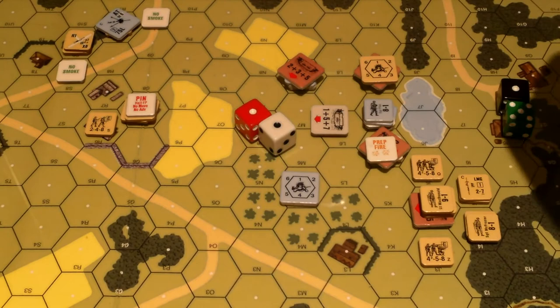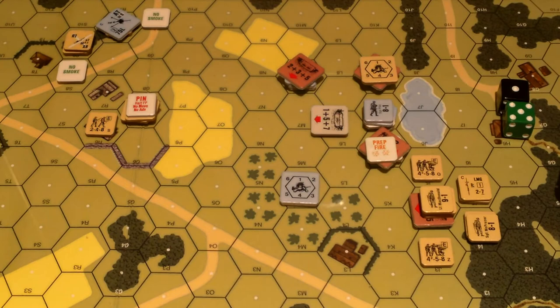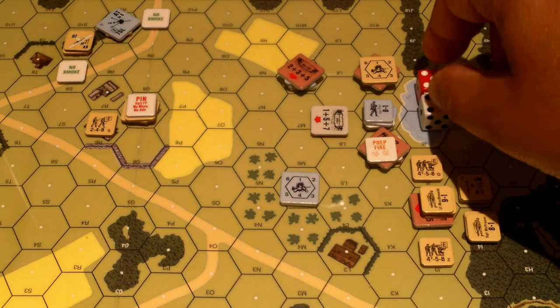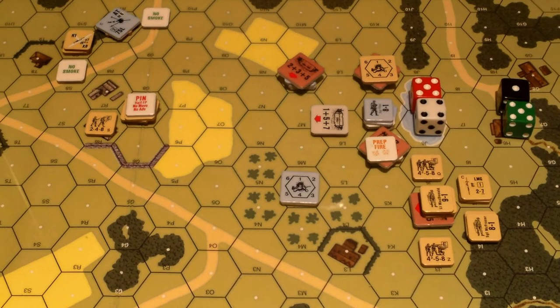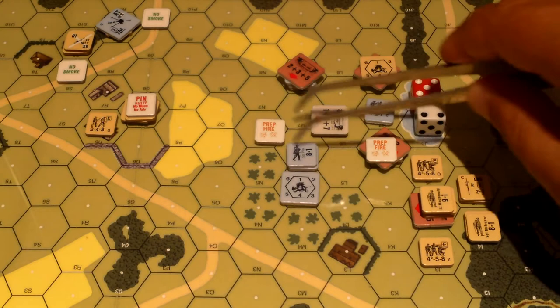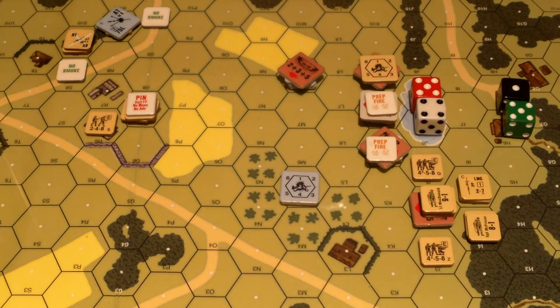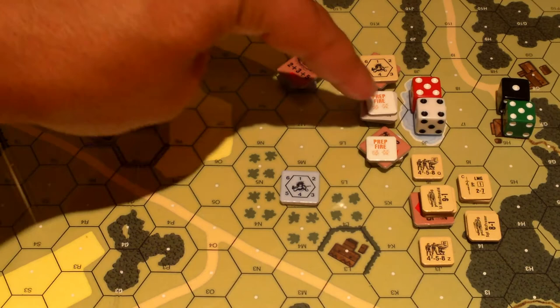Rolled a nine - nine on the seven column plus two probably won't cut it. Doesn't cut it. This location has prep fired. I don't really see any other prep fire opportunities - everyone here is broken, these guys have already fired, these guys have already fired, and these guys have no one in their covered arc.